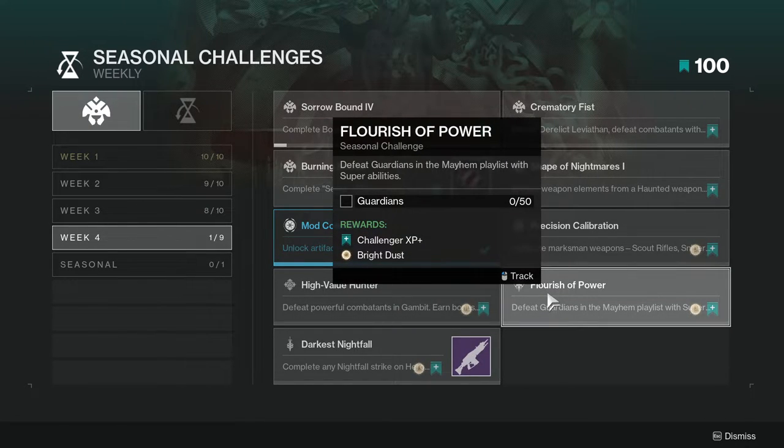Flourish of Power — defeat Guardians in the Mayhem playlist with super abilities. This one is not hard at all. You can go for a roaming super, which is really good for getting multiple kills. Just be aware that a lot of people will have panic supers or one-and-done supers — specifically Middle Tree Arc for Warlocks, Blade of Ruin for Hunters, and Middle Tree Arc for Titans — that will take you out of your super. Make sure you get a super that can kill multiple people, but also consider a roaming super if you want more kills.